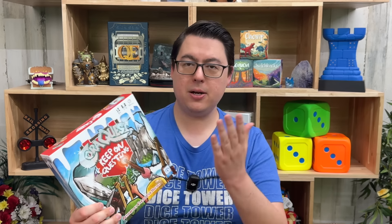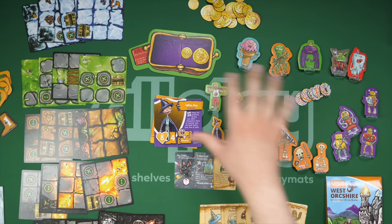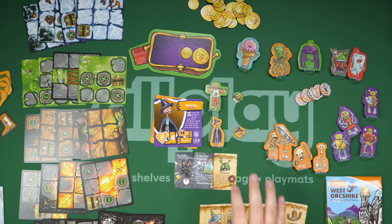Cora Quest: Keep on Questin' — this is an expansion for, shockingly, Cora Quest, a game I give a 7.5. I've had a lot of fun playing with my daughter for years now, making up characters, laughing along at the gleeful goofy stories, coming up with some of our own stuff as well. It's a system that encourages creativity. So when an expansion came along, well — what does it add? Let me show you exactly what that is. Here's a smattering of what you'll find in the Cora Quest: Keep on Questin' expansion.